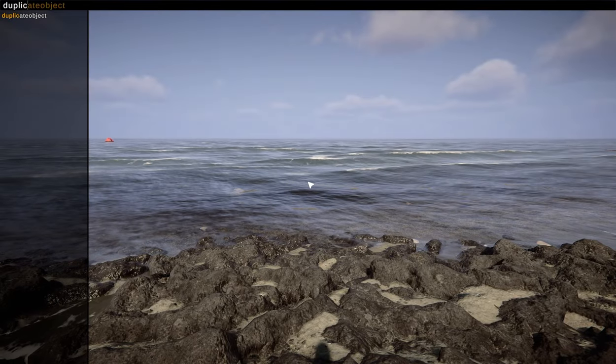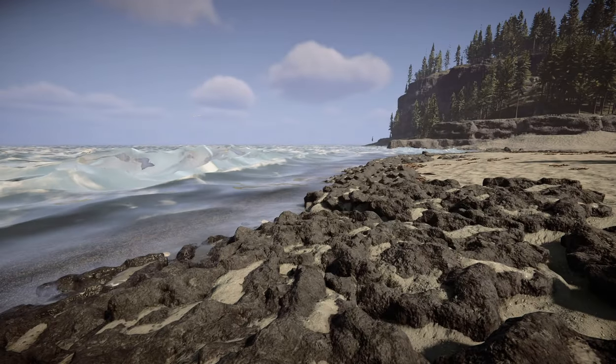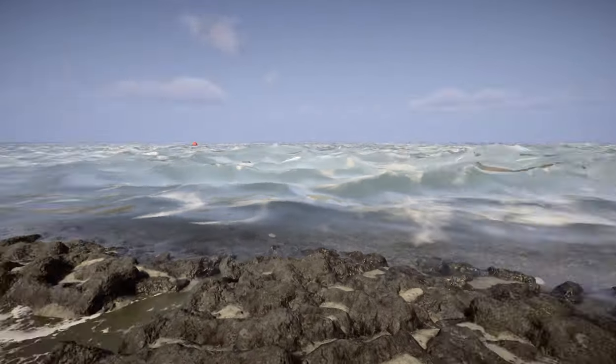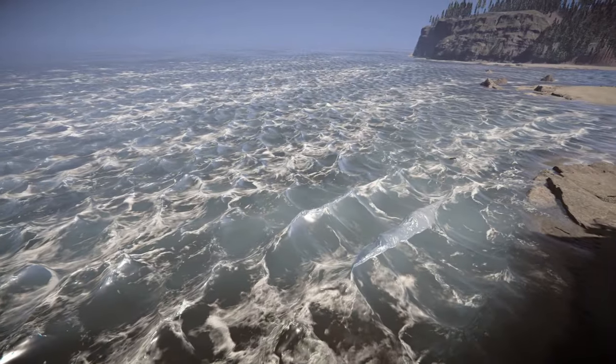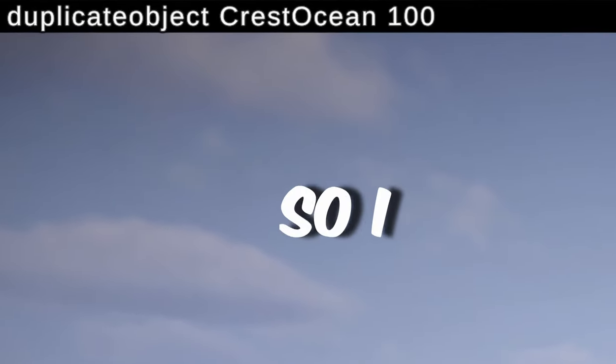Now it's time to make tsunamis. The command to do this is duplicate object CrestOcean, followed by a number. The number is how many times it's duped. I need to warn you that this is extremely taxing on your PC the higher the numbers go, so start low. I started with 5, and honestly the lower numbers look more realistic — they actually look quite good. However, it is a video game, so I want more.